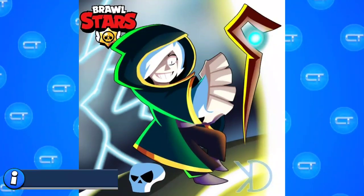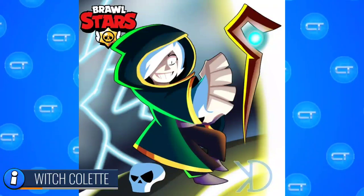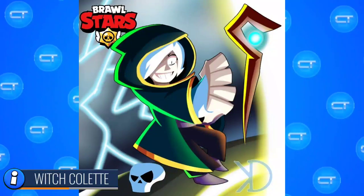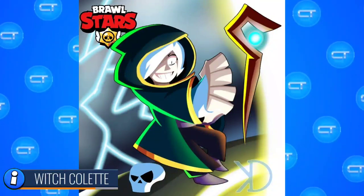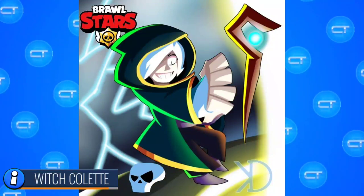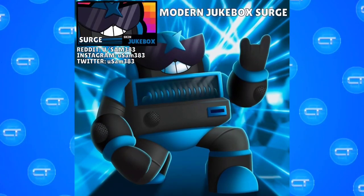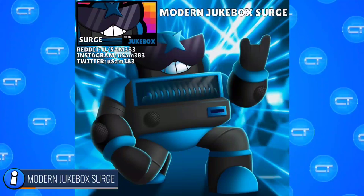Now we have Witch Colette. Wow, this is another cool skin — she's looking so cool in this witch dress. She would be holding a magic wand instead of a book, which would be so cool. I think this would be the perfect skin for Colette on Halloween.